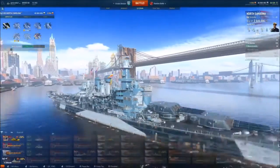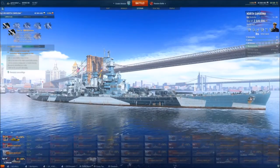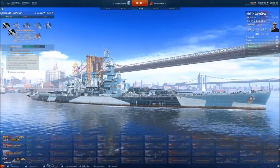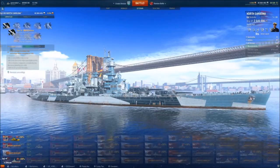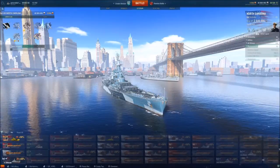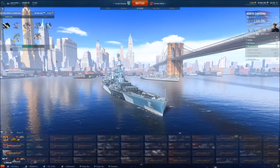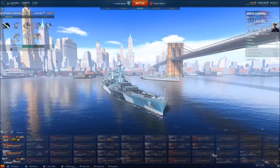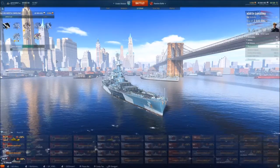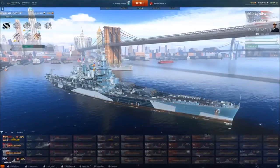I run the premium camouflage because it looks pretty cool and the buffs are nice — negative 3% detectability and negative 4% to enemy dispersion. If you are not running camouflage on a battleship you are doing yourself a disservice. I've run into people who use the excuse of 'I can't afford it.' Listen — it's 22,500 credits per game. All you need to do is wreck a decent amount of ships. There are plenty of flags to enhance your credit income, and if you're running premium you should never have a credit issue. Run camouflage. Don't be the person who runs into battle looking naked as the day you were born.